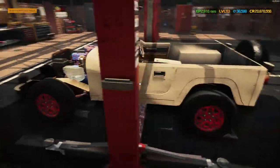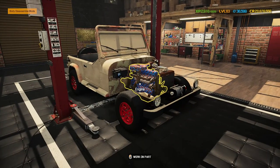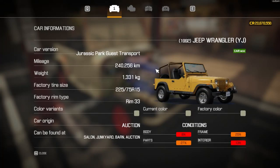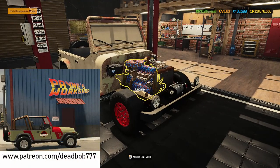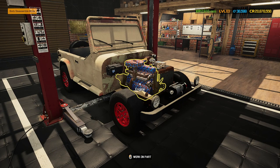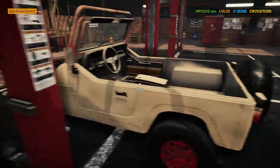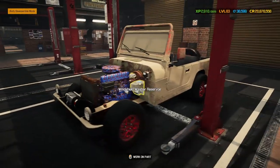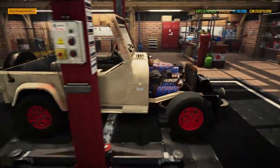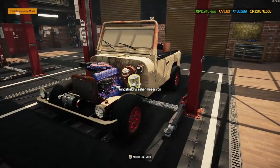Welcome back to another day in Car Mechanic Simulator. Today's project is a Jeep Wrangler — this car isn't actually available on Steam Workshop. The only way to get it is to head over to patreon.com/deadbob777 and sign up at the five pounds a month Garage Monkey level. You also get access to a lovely fire truck and a go-kart. Pain has been nice enough to let me have this beautiful Jeep Wrangler, and the fire truck we'll cover in a later episode.